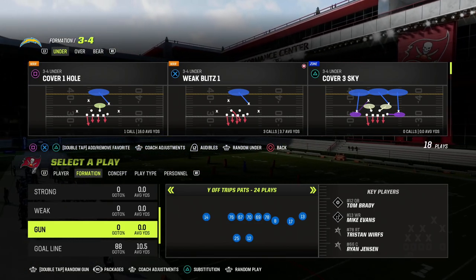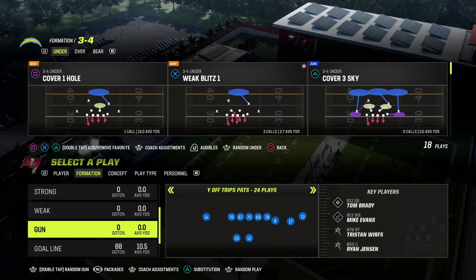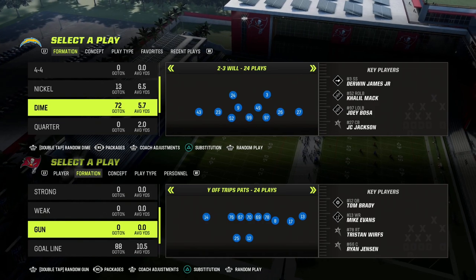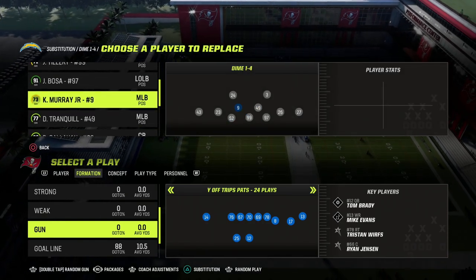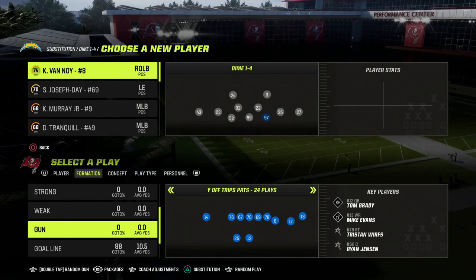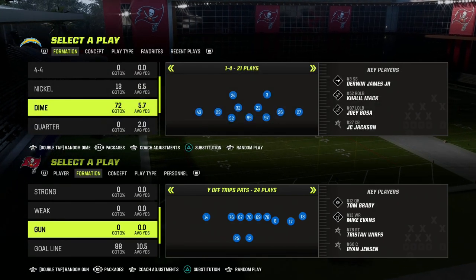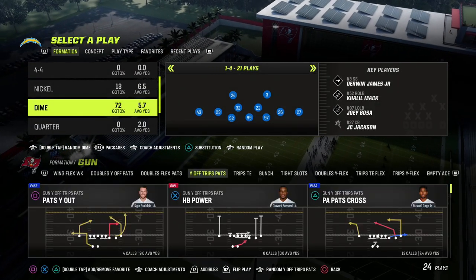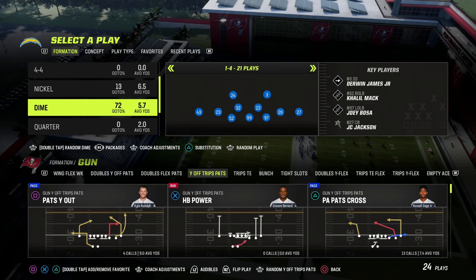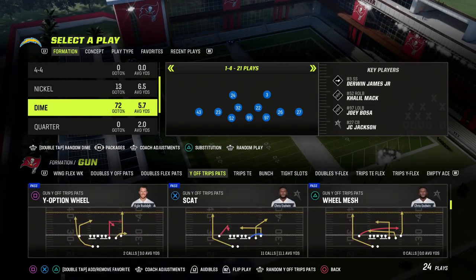If you're new to the channel make sure you hit the subscribe button — it's free. If you want to get my full Dime 146 defensive ebook, there's a link in the description to my Patreon page. It gets you access to all of my Madden 23 offensive and defensive ebooks. It's only ten dollars to sign up, and we currently have nine offensive and defensive ebooks as well as all updates to those ebooks.